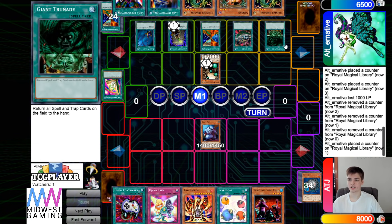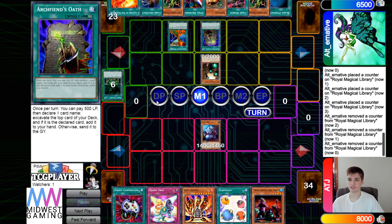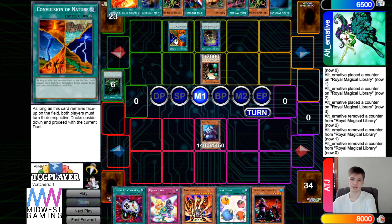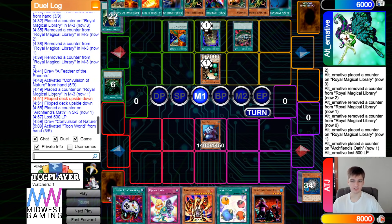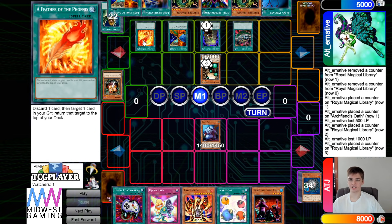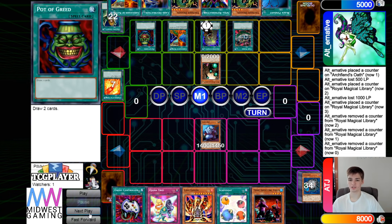They activate just to get a counter, then activate giant grenade and bounce everything back. There's a brief misplay discussion — they were supposed to use one effect before the other since the deck order was visible. After reviewing the logs it's clear they drew off the correct card first, so it wasn't actually a misplay. Then they activate, pay a thousand, activate feather to put pot of greed to the top of the deck, with graceful as the next card. They draw off greed and activate greed.